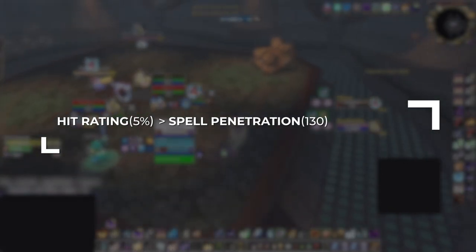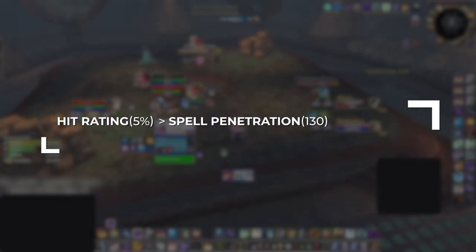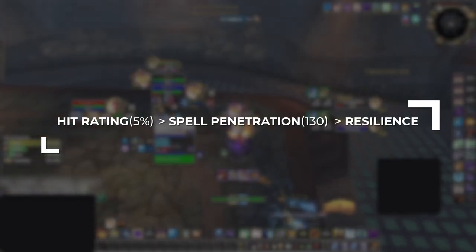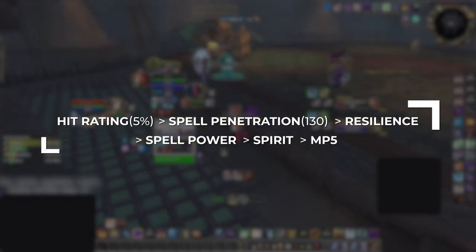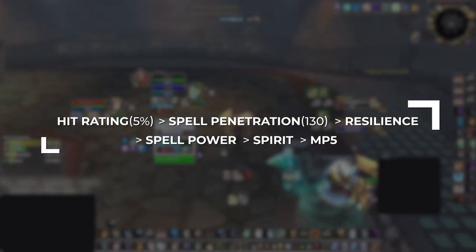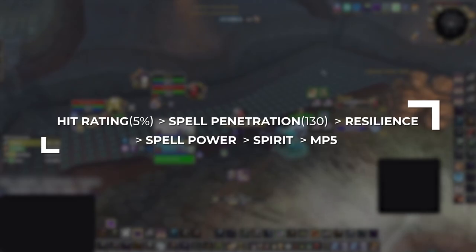After hit, you'll want to reach the spell pen cap. For shadow this is 130, as this allows you to play around the increased resistance of both priests and paladins — two very popular classes you'll constantly be meeting inside of arena. Once these caps are met, prioritize resilience for the added survivability, followed by spell power, then spirit, followed by mana per 5. The lack of priority on haste may come as a surprise, but in early seasons haste just isn't that effective and will cause increased mana issues.